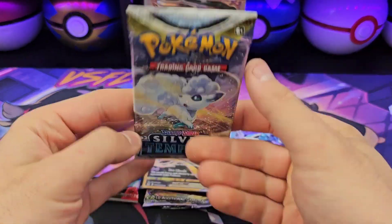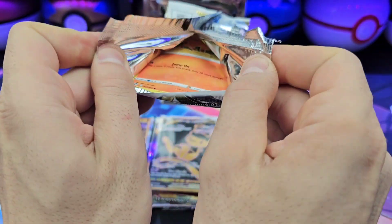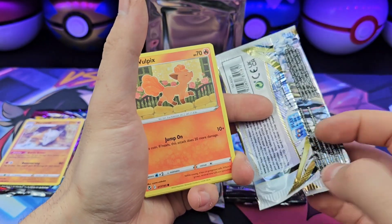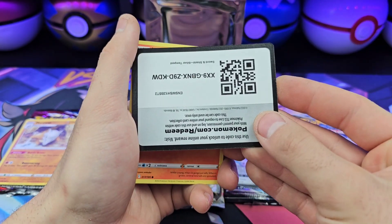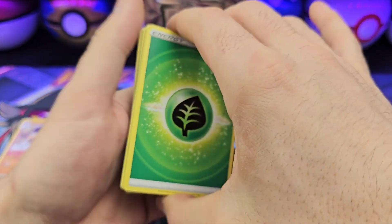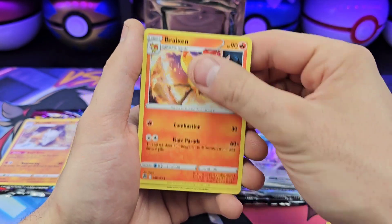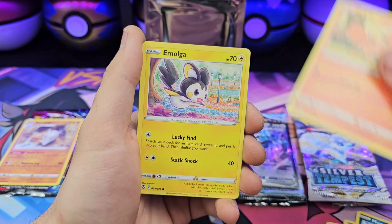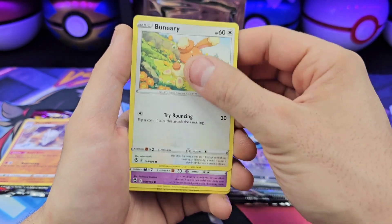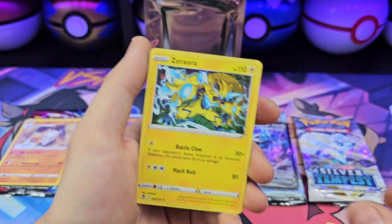On to Silver Tempest, and then we'll get into our Silver pack. Grass energy, Dedenne, Braixen, Mareep, Vulpix, Alolan Vulpix, Joltik, Buniry, Drowzee, Stonjourner, Zekrom.